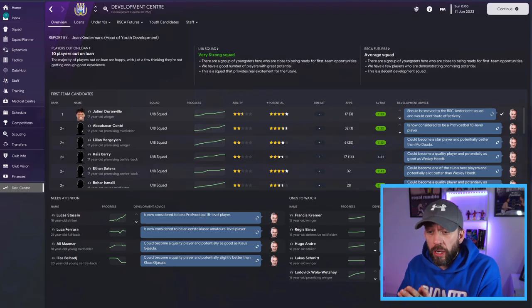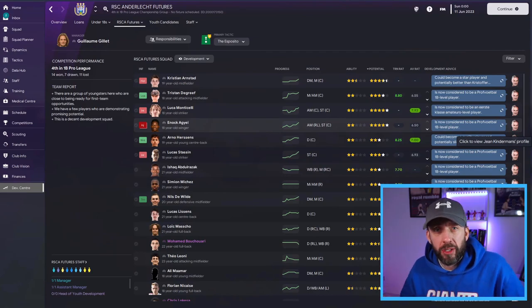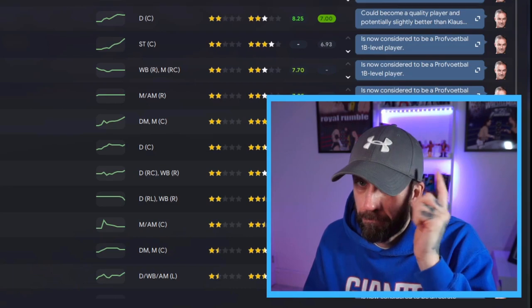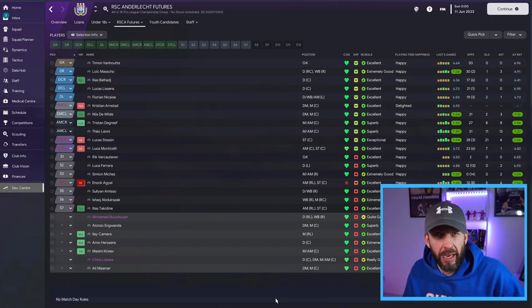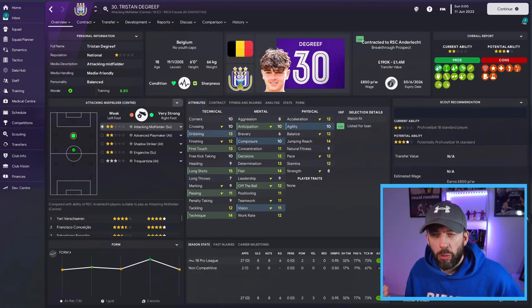Next up, we're going to have a look at the Youth Development Centre and who is ready to step up. This is twofold — I don't have the most money in the world, so it's going to come in handy to save a bit of money, and we've got an excellent Youth Academy, so it could be time to move them on up. If you're lucky enough to have a B team as well as an under-18 team, you're laughing — you're going to have a good choice of players. We're going to start with our future prospects, ingeniously entitled Anderlecht Futures. I've been keeping an eye on this all season; it's the main reason I wanted to make this a long-term save because they have got an excellent bunch of players back here.